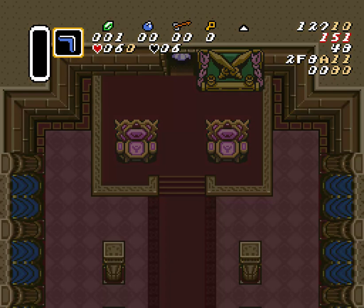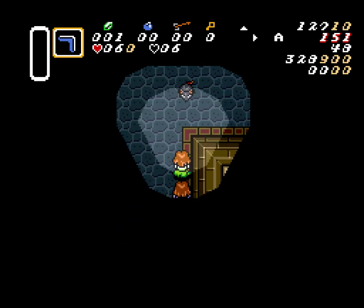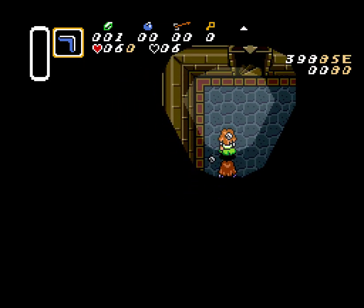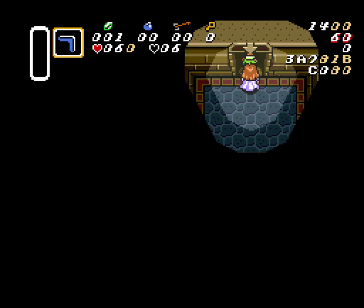For this first room you can just hold up-right the whole time. You can tap A a bunch and while you will grab this wall up here you will also grab that pot, which tells you that you're about to get up to this wall, so you can stop holding up-right and just hold up and then wiggle into the doorway.